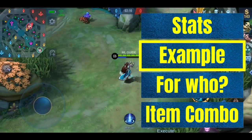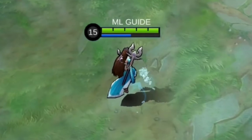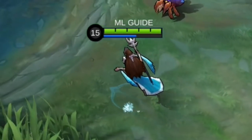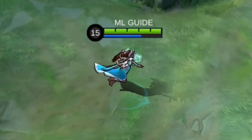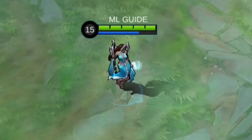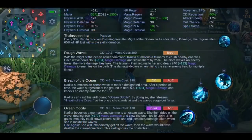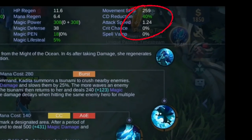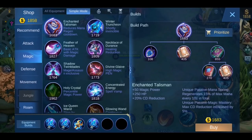I'm using Kadita for the demonstration. The mana regen is self-explanatory — as you can see, my mana goes up higher and higher. This effect is really useful for all magic damage based heroes who have a really high mana usage. Examples are Cecilion or Lilia.